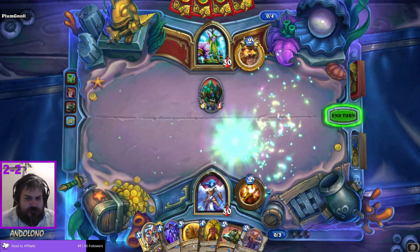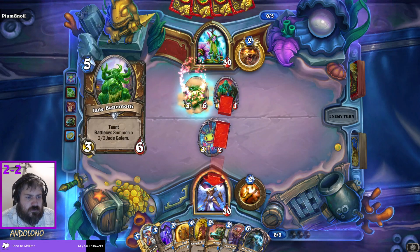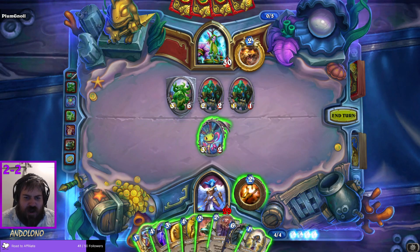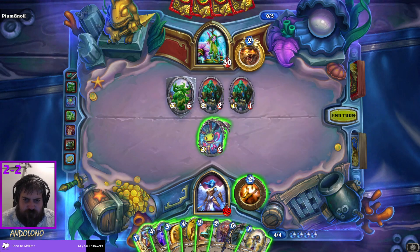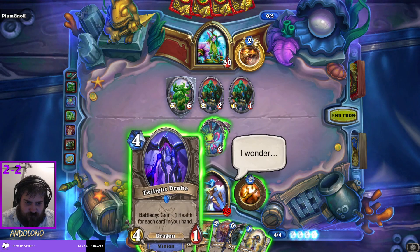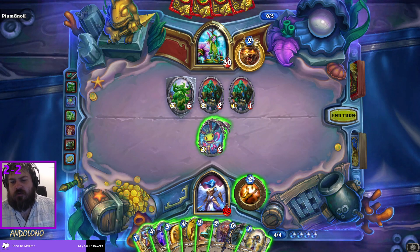I'll play Brightwing. That is certainly a turn-six play. I'm trying to Google what the new cards actually are. Three-six taunt — that's pretty annoying. This is probably as good as Holy Nova is ever going to be. I could also just play the Drake — two-four, leaves it with one health.